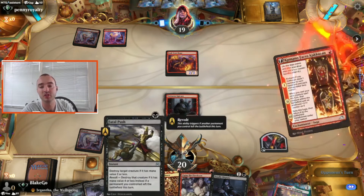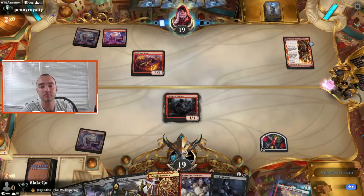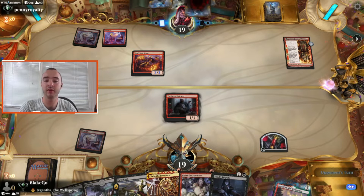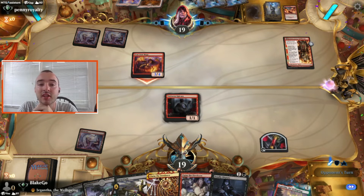If they play another scary threat, we can also Fatal Push it next turn. I think we're fine to take whatever damage is coming, hold up Fatal Push, and then turn three Claim the Firstborn into Deadly Dispute is our line of play here. Spectacle is quite nice — they get to draw some cards, but luckily just lands.